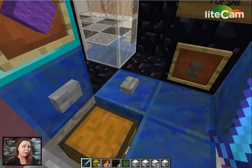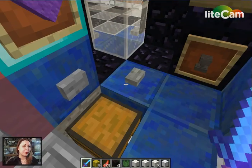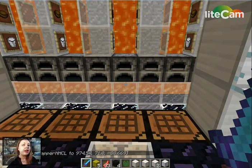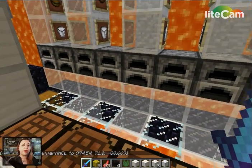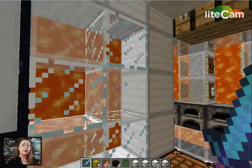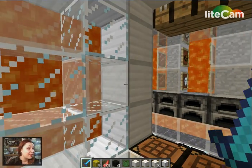I'll just pop in real quick and show you the kitchen and forge, which is for other challenges including meat gathering — stuff that you might cross over between the poolside area and maybe the hunting areas, which are not yet built but are in the conception phases.